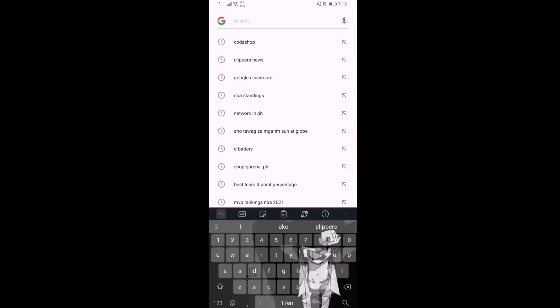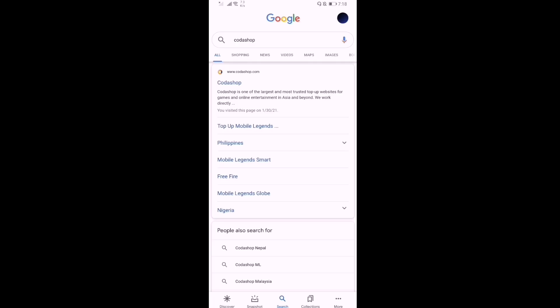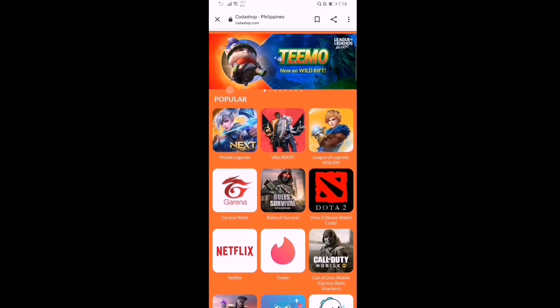First thing you're gonna do is go to Google and search Codashop. You're gonna see it at the first result — just press that Codashop link. Then you're gonna find League of Legends Wild Cards.